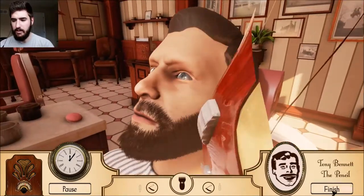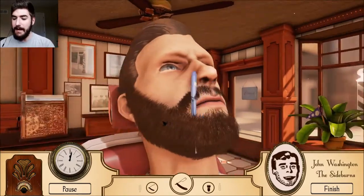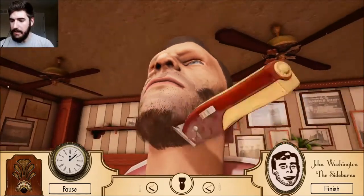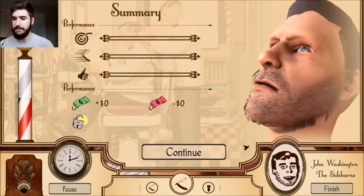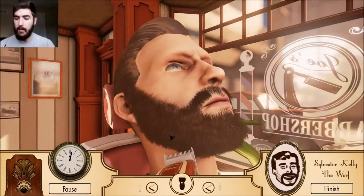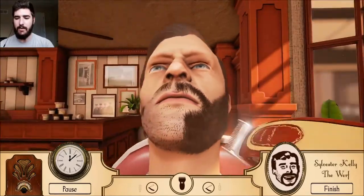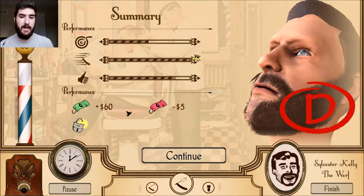We're gonna purchase the golden clippers — I don't even care what this guy wants. He wants Peaky Blinders? Well you're getting the golden clippers. These are wonderful — look how they cut through his hair like butter. We're done. You got the golden clipper treatment. You want a pencil mustache? Absolutely, there it is — that's perfect.